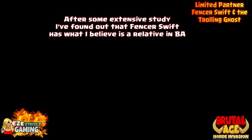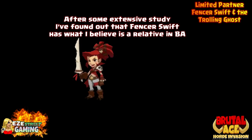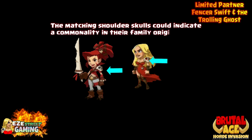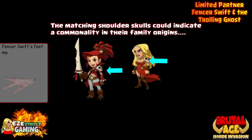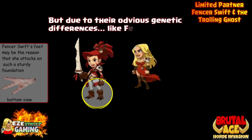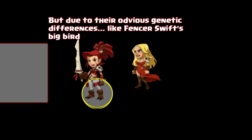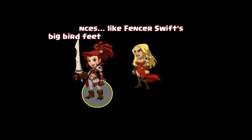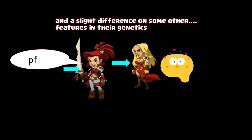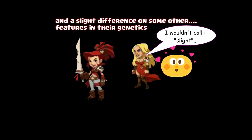After doing some extensive testing I found that Fencer Swift has some similarities with another partner — I assume it's the same family tree. That's right, it's red blonde. You can tell by the skull on their shoulder — might be a family heirloom type thing. But that's pretty much where the similarities stop. Because if you've ever looked at Fencer's feet, it's pretty crazy what's going on down there. I think those are big bird's feet — like she slipped her shoe off and that's actually what her foot looks like underneath.